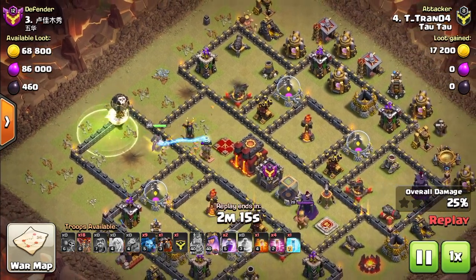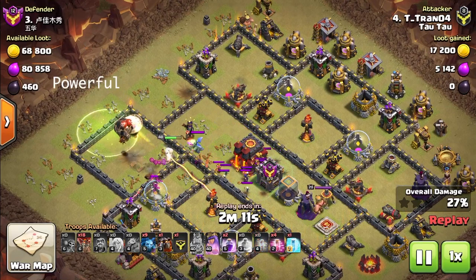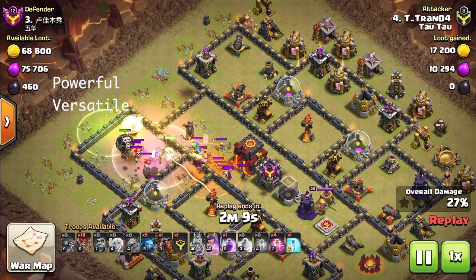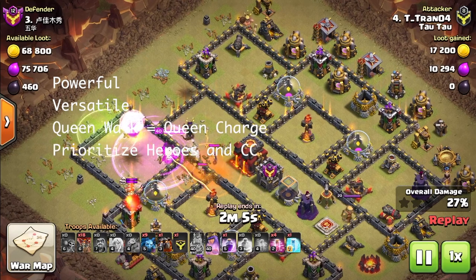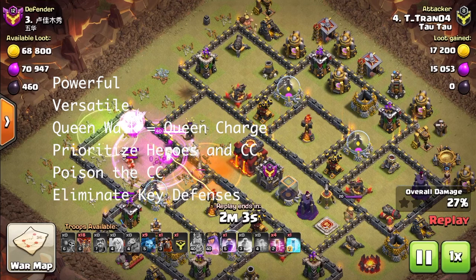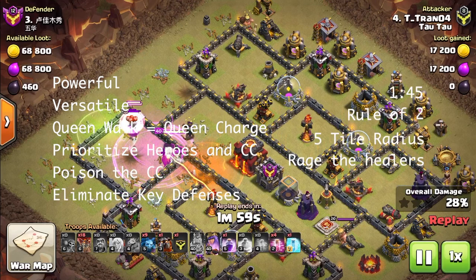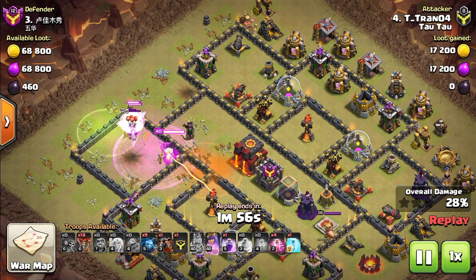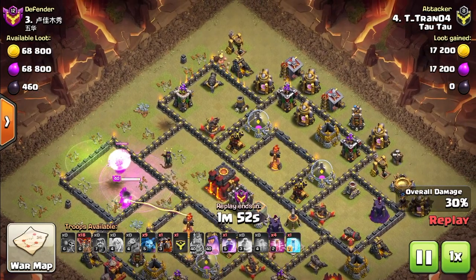To quickly summarize: queen walking is extremely powerful and extremely versatile. Queen walk and queen charge are the same thing. Prioritize enemy heroes and CC, poison the CC, target key defenses. Remember the minute-45 time limit, the rule of two, the 5-tile radius, rage for the healers, and no tanks. If you want to improve and become a better attacker, the queen walk is an absolutely necessary skill to learn. It will expand your playbook, significantly increase your attack strength, and some of the best strategies in the game — like hybrid — are exclusive to queen walk.